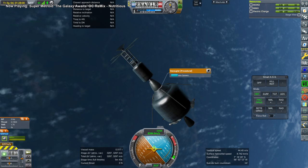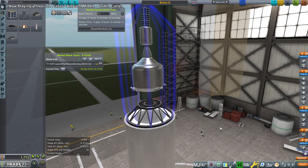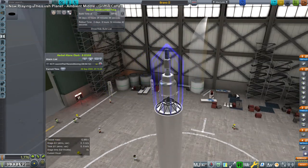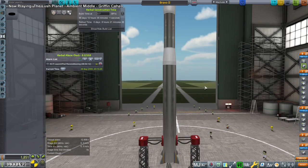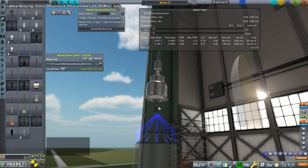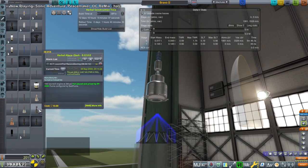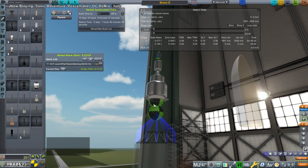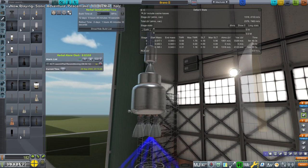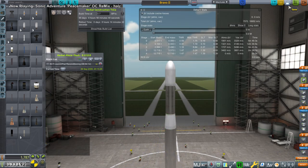It crashed the game again — this decoupler here. Well, maybe we should just keep it simple. I won't even resize it. I think instead of this we'll go with a whole bunch of the small ones, which is more efficient. We didn't need the RCS it turns out, so that's fine. The service module tank is at 12 minutes. We'll build one of these and hopefully it'll decouple properly, but who knows.